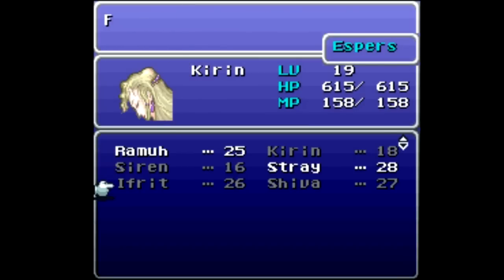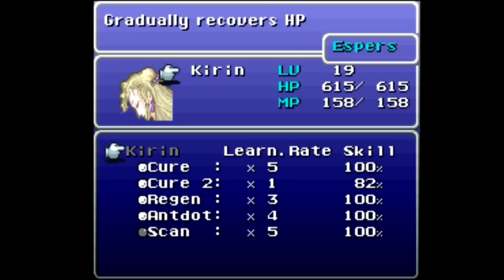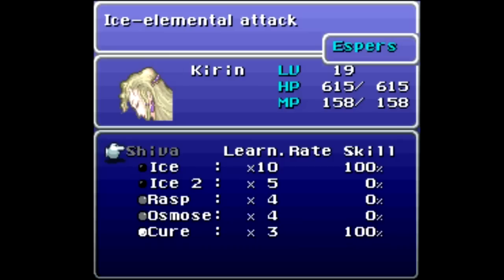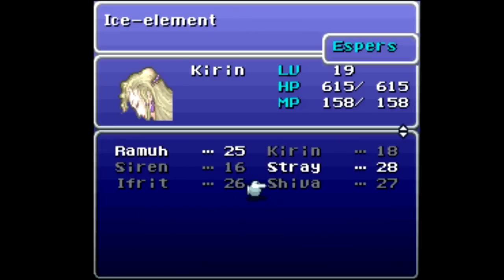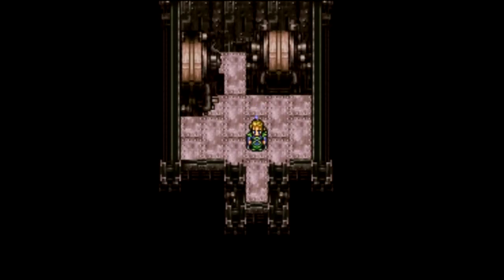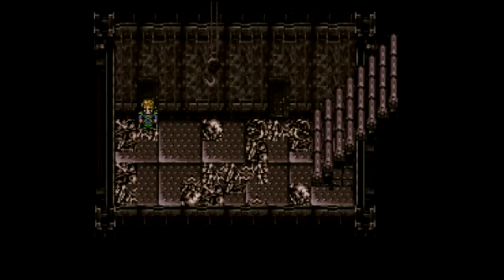Still using Kirin for Limia. Unfortunately she still needs 18 more points to get to Cure 2, which I'd really like her to have. Then I'll probably move her over to Shiva so she can learn Osmose, which pretty much means I'll never have to use ethers or anything like that again once I get Osmose — but that might take a little bit. We are now ready to move on.